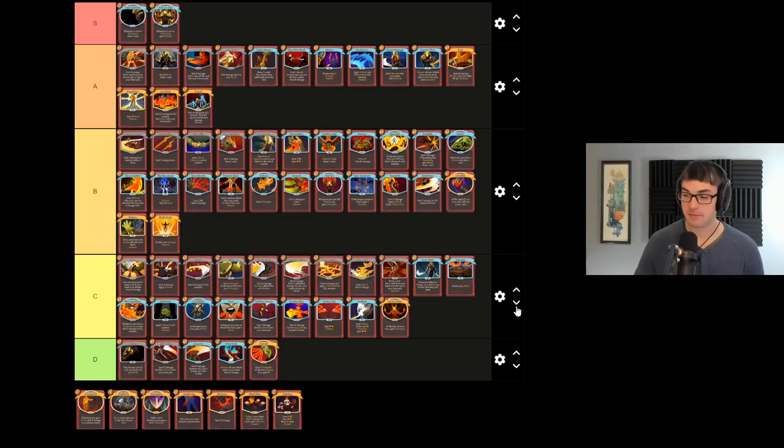Juggernaut is a pretty cool damage card. I appreciate the interesting ways that this card can scale, although it is a little bit unwieldy at two cost. For Juggernaut to do lots and lots of damage, you need many small sources of block combined with Metallicize, combined with Feel No Pain, combined with various relics that block — and Juggernaut can get really good, but on its own by default I don't think it's all that great.